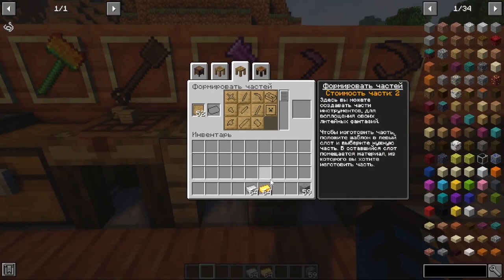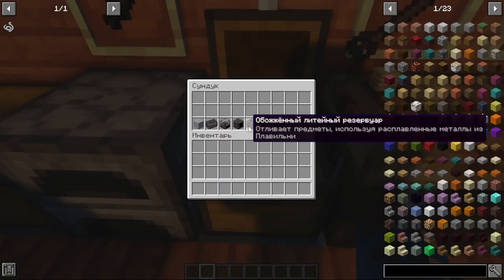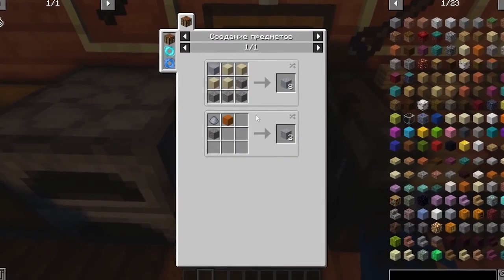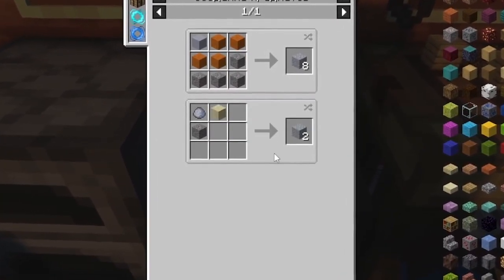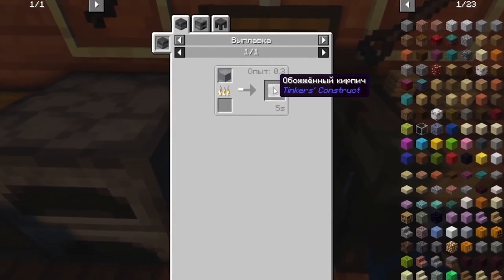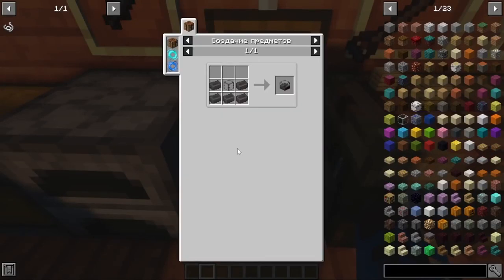Unfortunately, you will not be able to make part shaper parts from metals, so you need to make a primitive foundry. Before creating a foundry, you must prepare. You need to make fired bricks, but first you have to make cement mortar. Cement mortar is made of gravel, clay, and sand — ordinary or red. Fired bricks are made by smelting clay and cement mortar in the oven. After you have made the bricks, you can start creating a fired melting furnace, a heater, a casting table, a tank, and a fired crane.